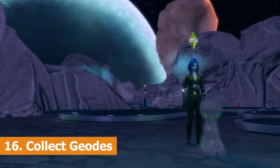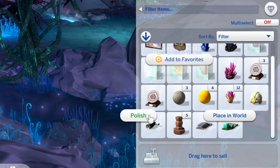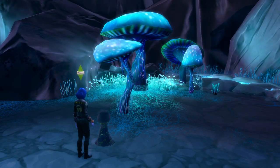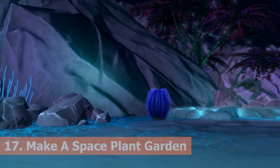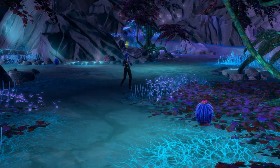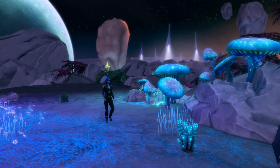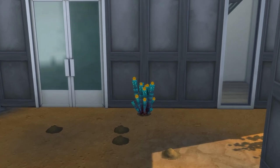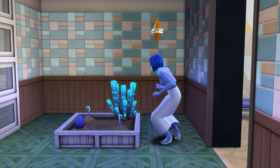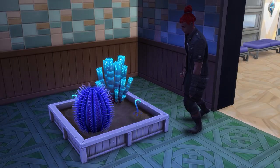Next we're collecting geodes. Unpolished geodes can be easily found in Sixam and then polished to give one of the 6 geodes from the collection. They can look really pretty on display, and provided that you can get to Sixam, the collection is actually really easy to complete. We're now turning our attention to making a space plant garden. Also on Sixam are three space plants: the glow orb plant, quill fruit plant, and the fang flower plant. You can harvest these in Sixam and then grow them in a more normal world. By completing space missions you can also find the base game's UFO fruit and add the UFO plant to your space plant garden, though this one is rather hard to find.